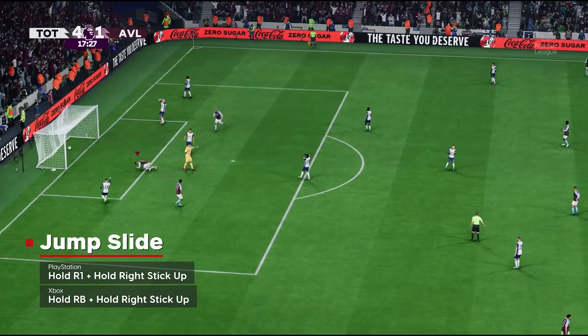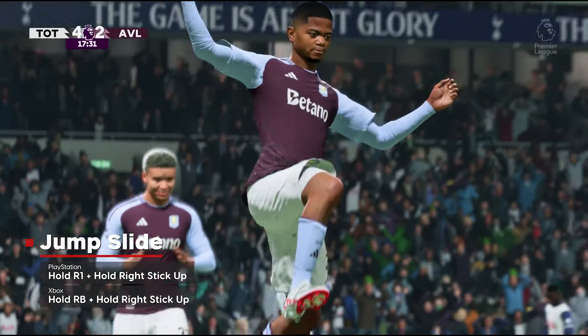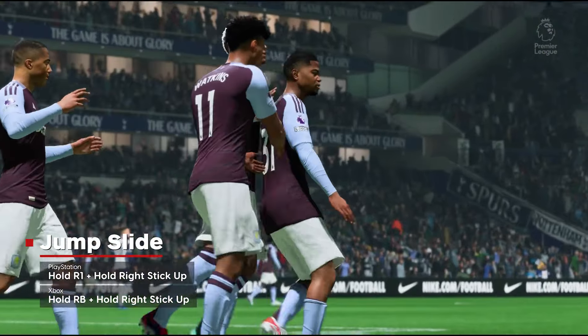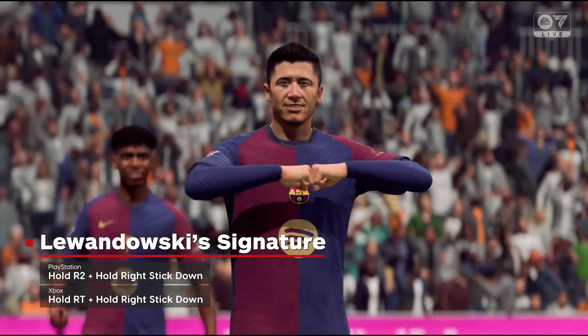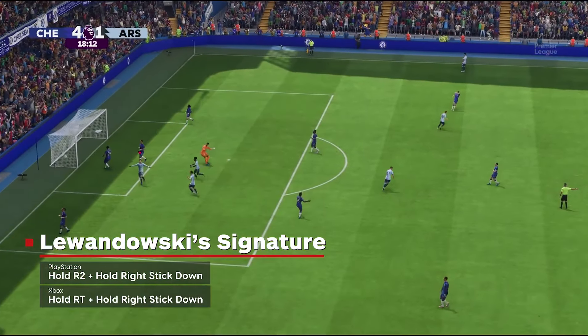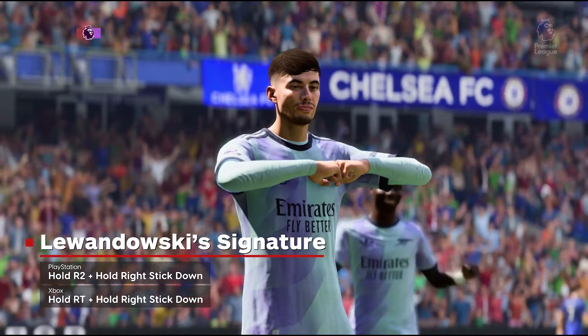The only new slide celebration is the Jump Slide, which is done by holding the right bumper or R1 button and holding the right stick up until the celebration starts. Robert Lewandowski's signature celebration is available in FC 25, but any player can do it. To perform his signature move, hold right trigger or R2 and hold the right stick down until the celebration kicks off.